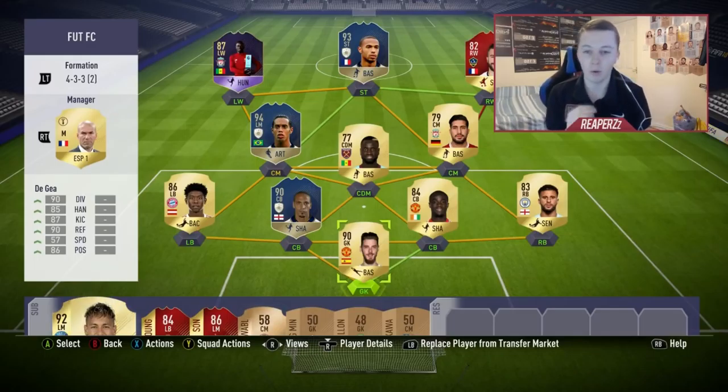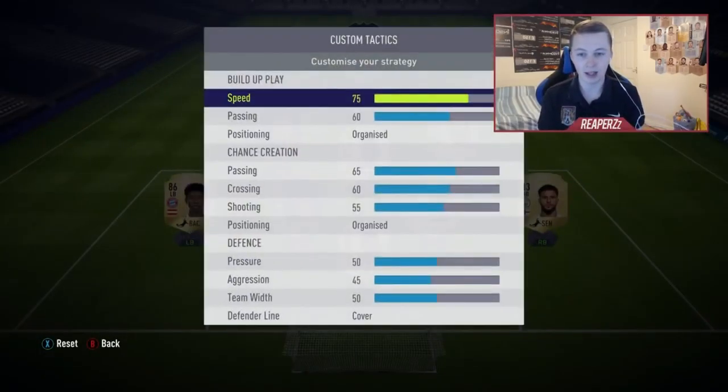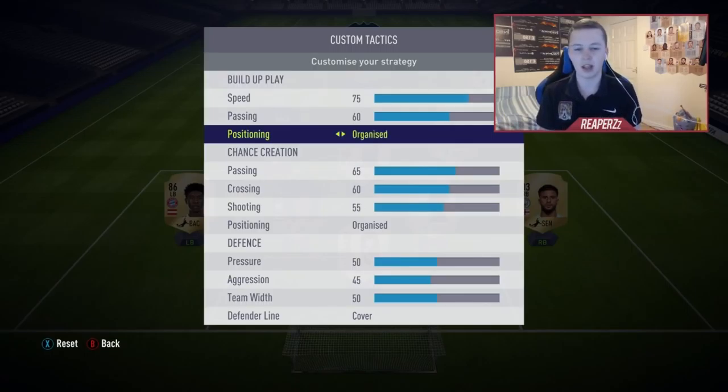We're going to go straight in with the custom tactics. My custom tactics are based off my own — I have not built these off of anybody else. I start off at 75 speed and 60 passing, and organized positioning. If people have it on free roam, I think the team is just a bit too all over the place, so I like to have that basic organized structure.